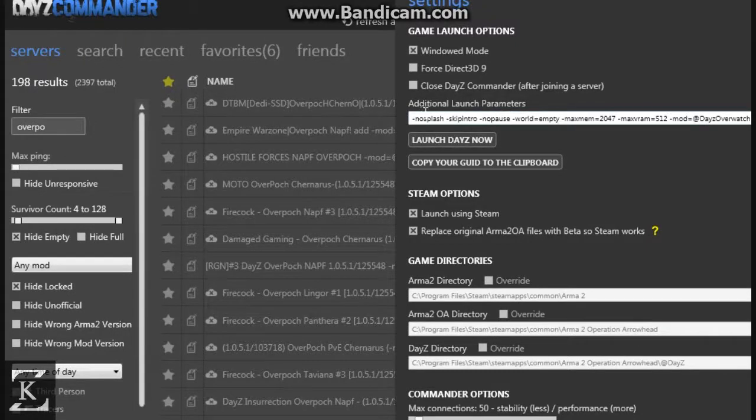I always have: no splash, skip intro, no pause, world equals empty. My max memory — I have more RAM now, I've got four gigabytes installed, I'll have to change that in my own time. My video card video RAM only has half a gig, so that's 512. Then if you do the mod parameter, make sure you've got that hyphen — mod equals at DayZ Overwatch.